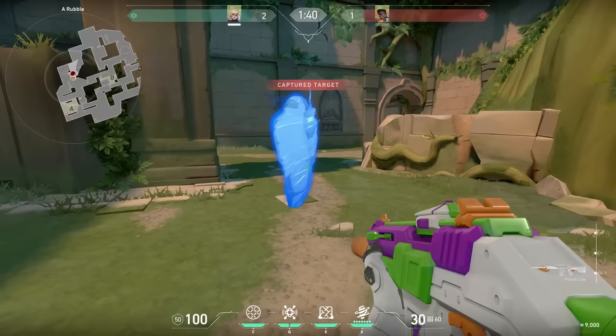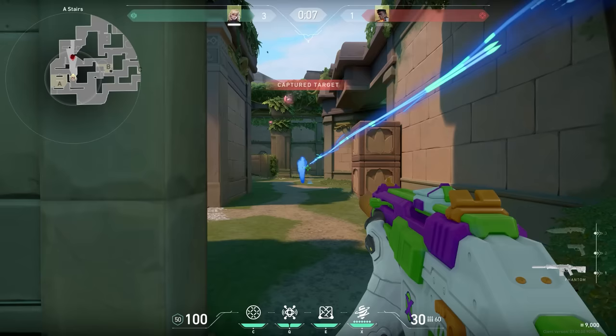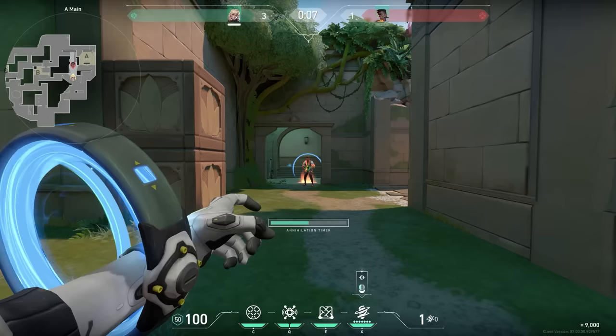It doesn't matter from how far you're using your ultimate — the timing will always be the same. So if you use your ultimate close to the enemy it will move slowly towards the end, but if you use it very far away it will go a little bit faster.